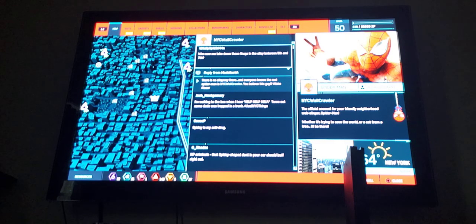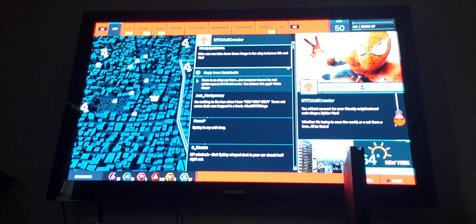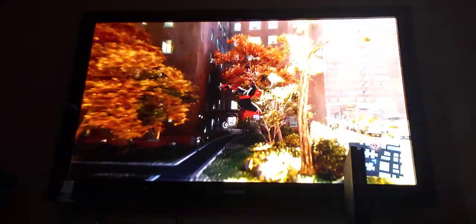This guy's pretending to be Spider-Man! Because Spider-Man's name on this game is NYC Wallcrawler — like his social media type name. And then this person's name is totally Spider-Man but with numbers. It says: 'Who saw me take down those thugs in the alley between 5th and 7th Street?' I think that was a secret photo, and I already took it.